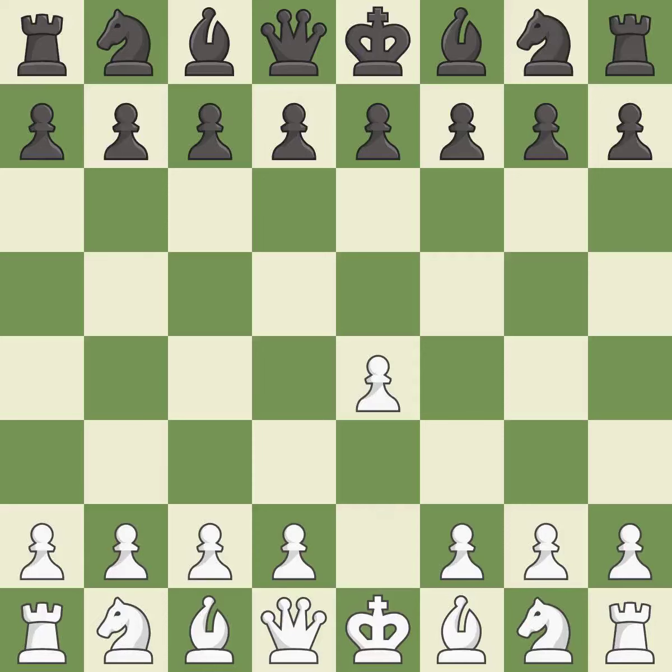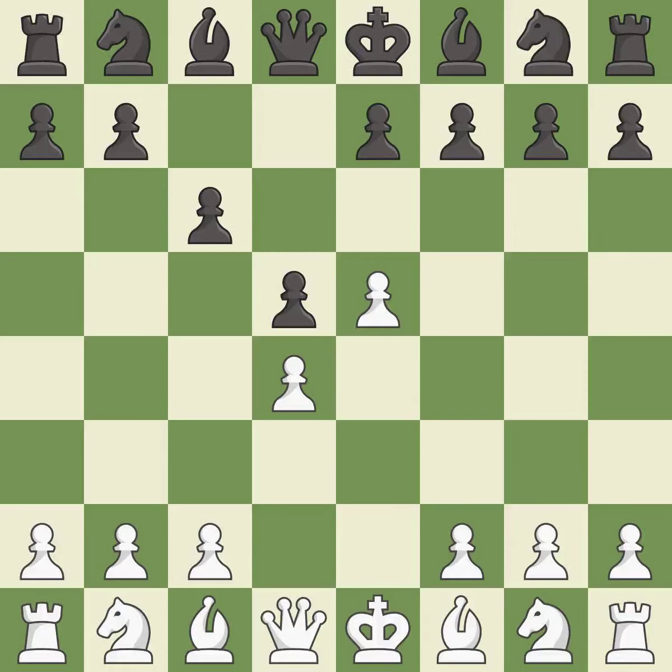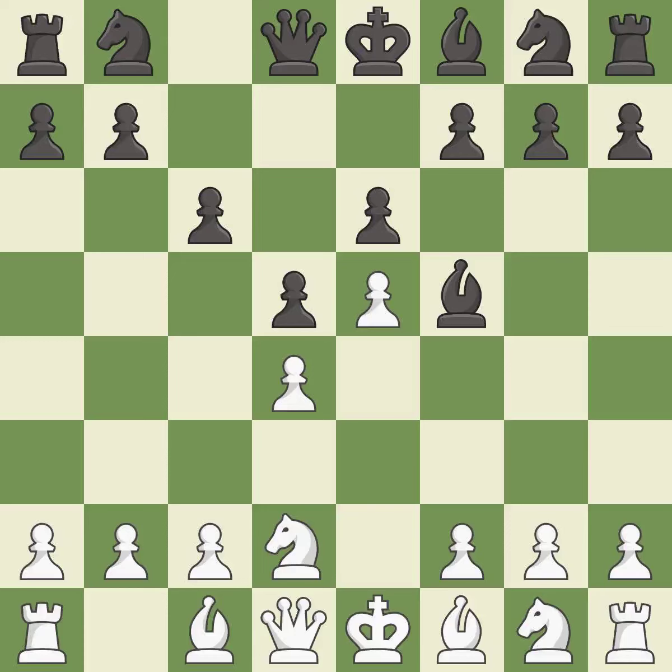Opening with the king's pawn controls the center and opens up the light-squared bishop and queen, often leading to sharp games. In the Caro-Kann Defense, c6 supports a quick d7-d5 pawn push to control the center and challenge the e4 pawn. d4 grabs control of the center and attacks the e5 and c5 squares. d5 controls the center and attacks the e4 pawn. e5 closes the center and controls the important d6 and f6 squares. Bf5 develops the bishop where it controls the important e4 square. Black can play e7-e6 next without trapping the light-squared bishop on c8. This activates a knight by developing it off of its starting square, and the bishop is ready to be developed to an active square.